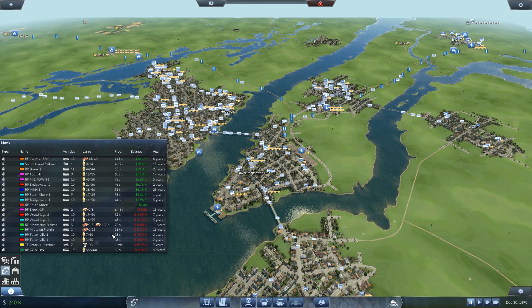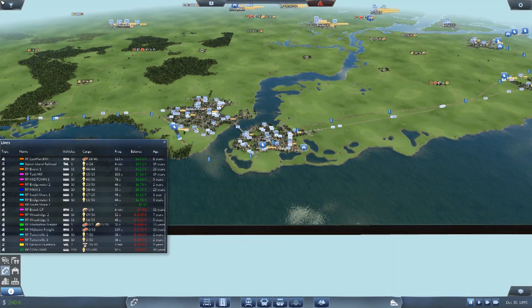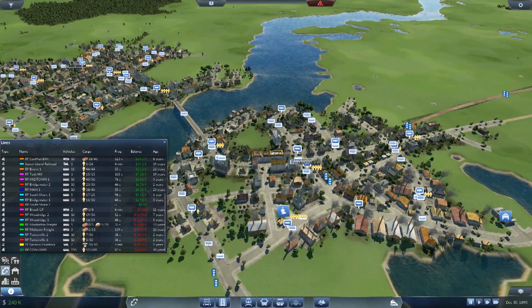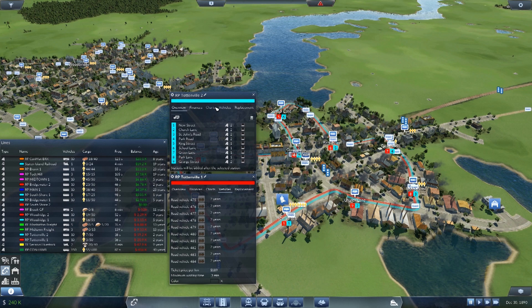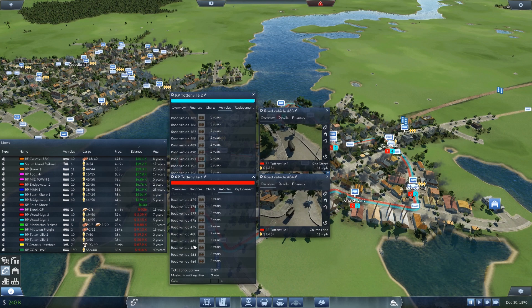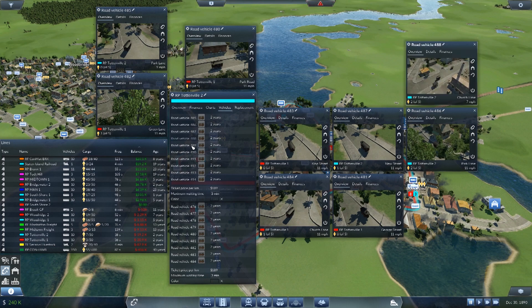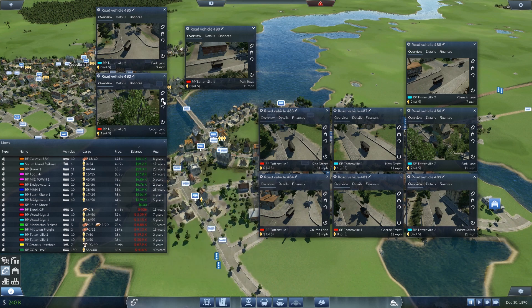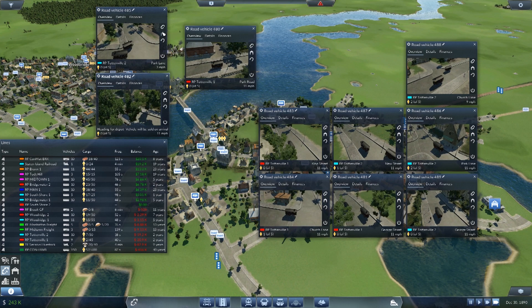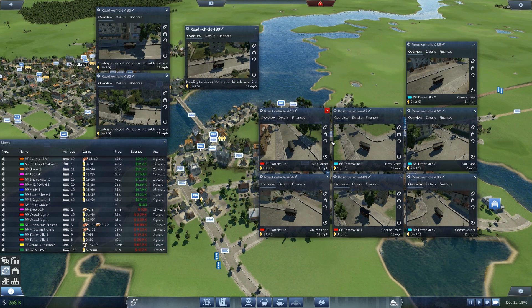So all of our lines are massively outdated and we can't afford to upgrade them. Are there any lines we can afford to upgrade? I don't want to waste this 240,000. Tottenville - we could upgrade them but they're losing money just because they haven't got the passengers. Why haven't they got any passengers? I think we just got too many. So I'll tell you what I'll do - send all five of these vehicles to the depot to be sold, and the other five as well. All of these are going to the depot and being sold.